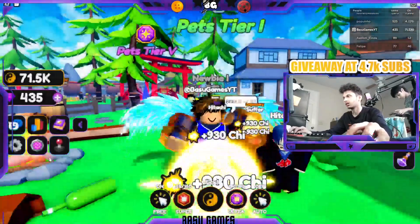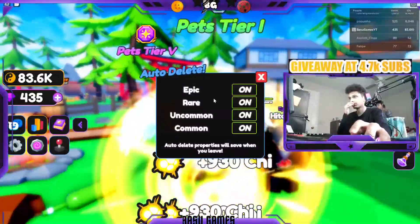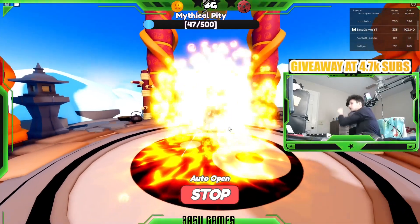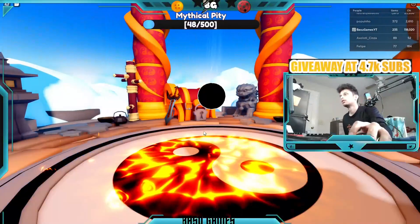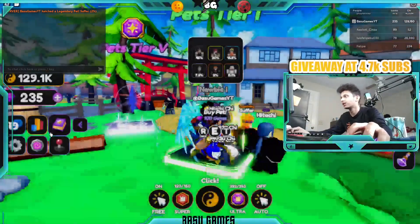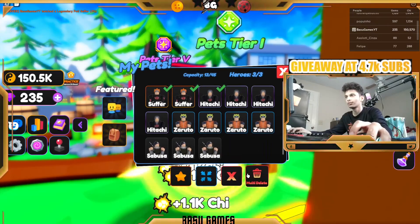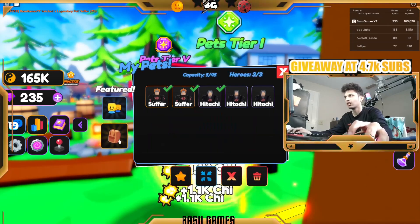Auto delete makes your inventory a lot easier to manage. If you go right here you can press it on all the way up to epics. You can delete pets right there. There's also multi-delete, which is a pretty good feature early in the game. You can also equip best right here and use a grid to see better.